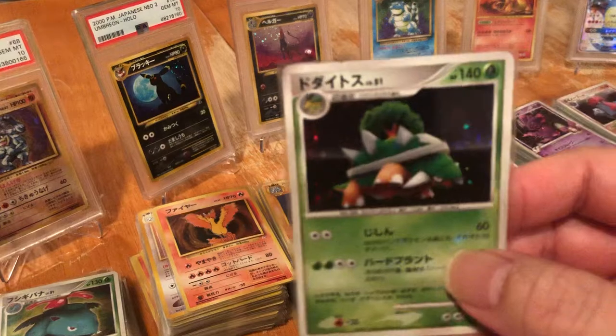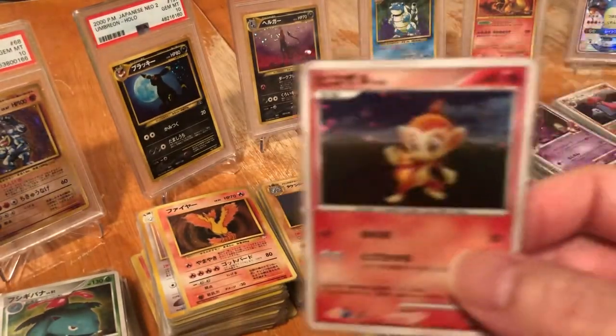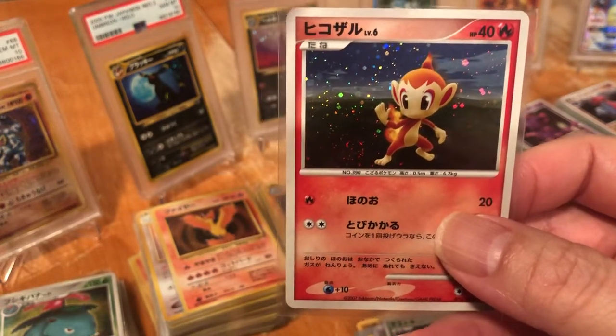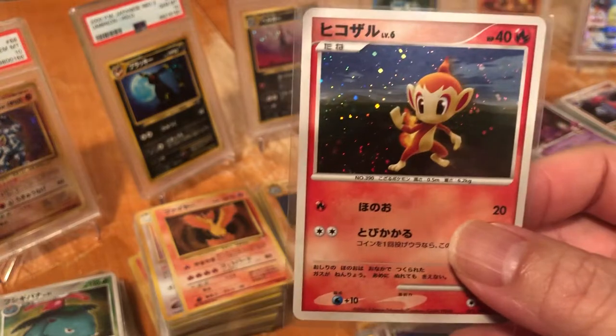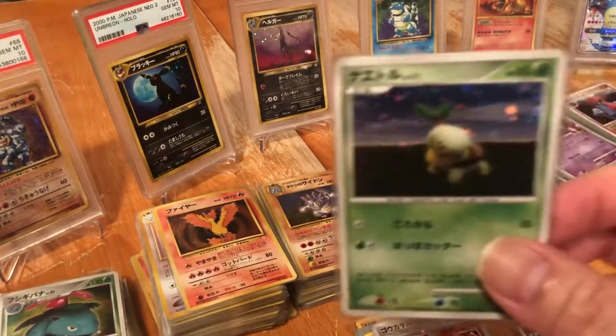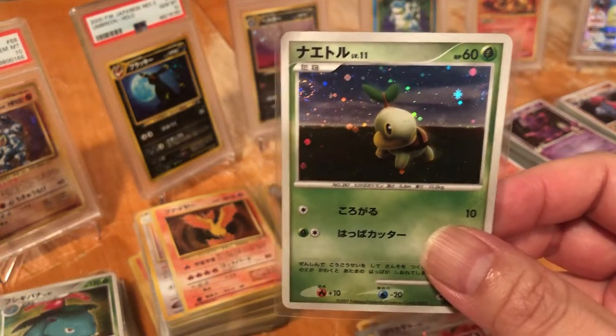2008 Torterra. 2008 Chimchar — this is the Chimchar Festa card, Diamonds and Pearl. And this is a Torterra, also a Festa card. Quite rare, Diamonds and Pearl.